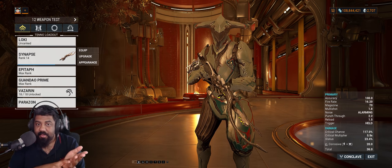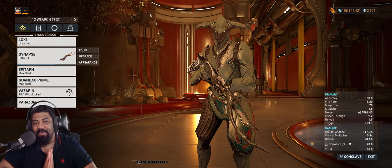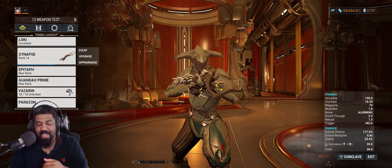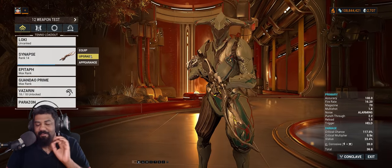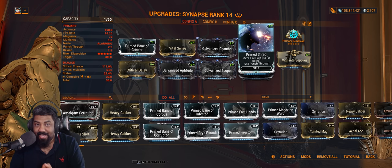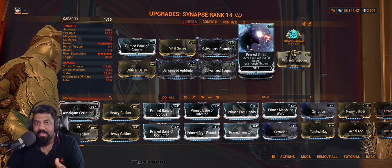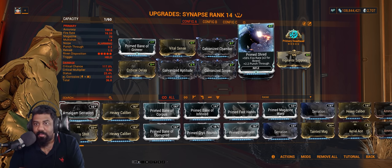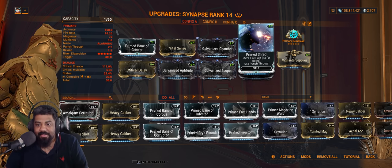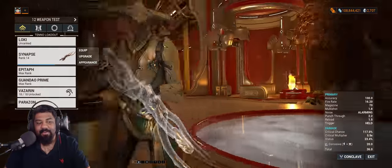Another common question is: which login reward mod should I get? The answer is simple — number one priority is Prime Shred, and after that Prime Surefooted. Prime Shred is a very unique mod: it gives you fire rate and 2.2 meters of punch through, which is a DPS increase and makes single-target weapons better. Punch through allows you to hit more than one target, so it's a massive boon to single-target weapons.